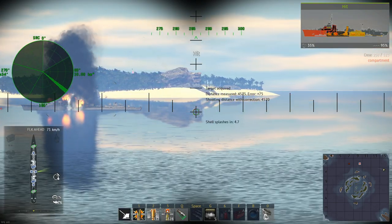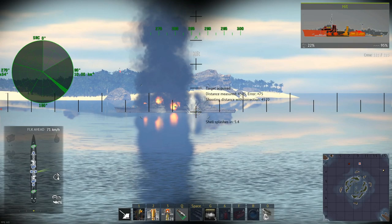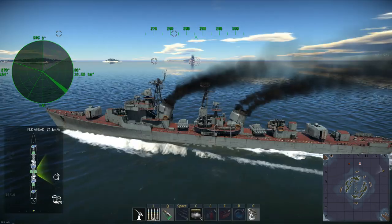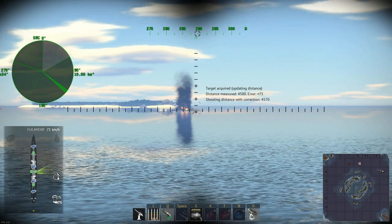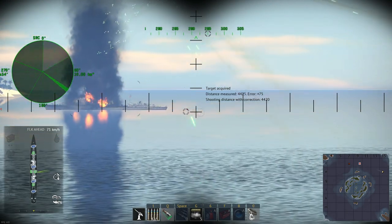You just have to make sure that your AI gunners, or if you're controlling them yourself, keep putting out the damage and doing a ton of damage to ships. If you control them, you can have so many guns looking at the enemy at once — you can just kind of throw out all the shots in the world.